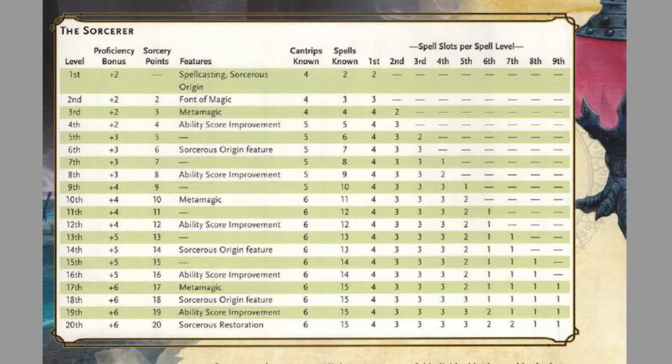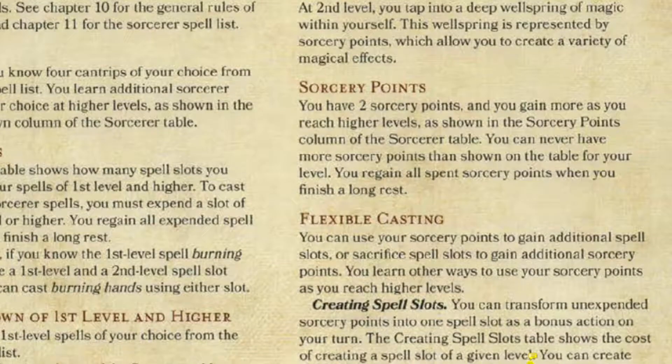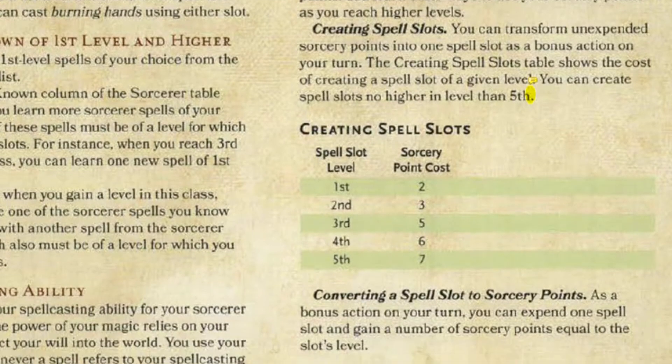As you level up, you gain abilities available only to sorcerers. Starting at level 2, you gain sorcery points, which allow you to increase your magical abilities in several ways. Font of Magic, at level 2, uses sorcery points to recover spell slots you've used during your adventure.